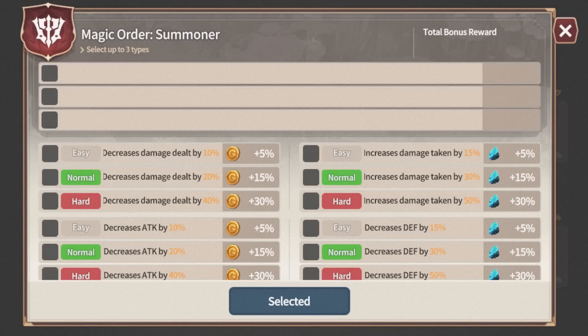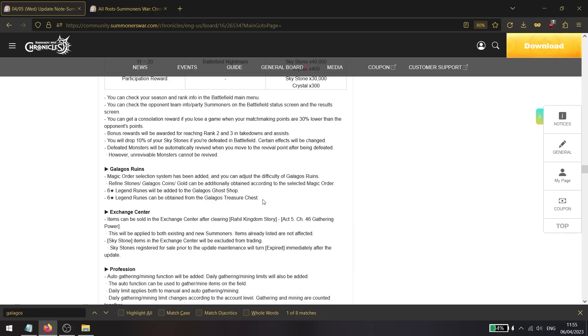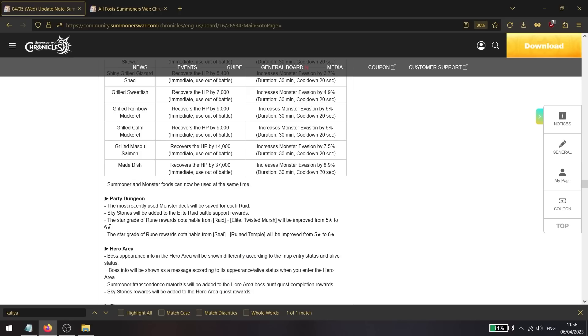Some changes to Galgos Ruins: the magic order selection system is being added, letting you adjust difficulty and elements, earning additional rewards like fine stones, Galgos coins, and gold. Also, six star runes can now be acquired from the Galgos ghost shop merchant and from treasure chests. Both of these were previously pretty useless, so this gives them additional purpose.